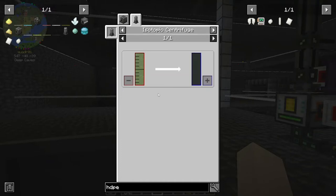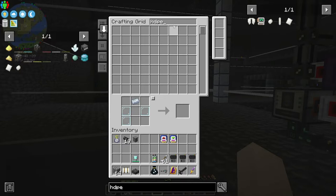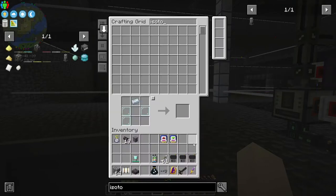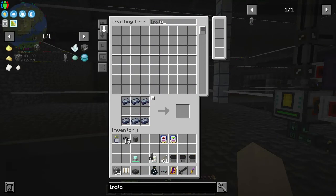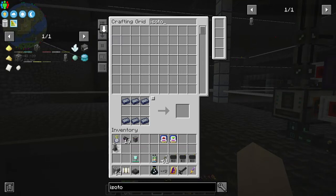So I think that's what I want to do. Let's see — it shouldn't take too long to get it going though. There we go, we got the isotopic centrifuge in the machine.